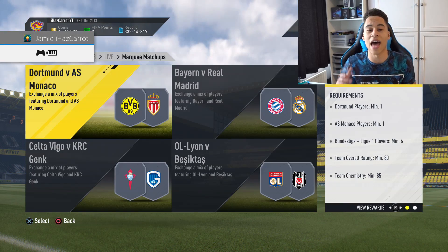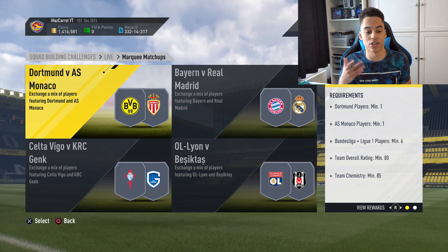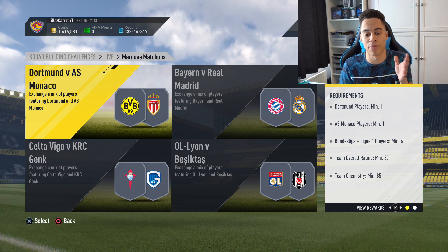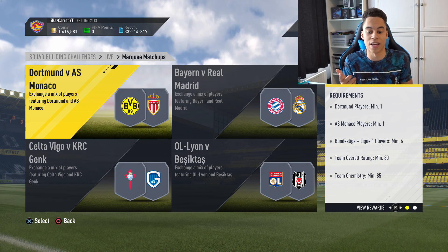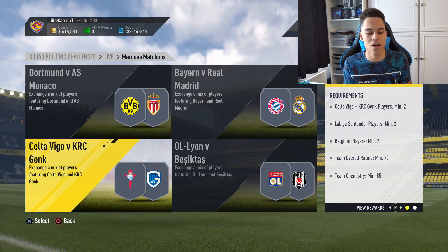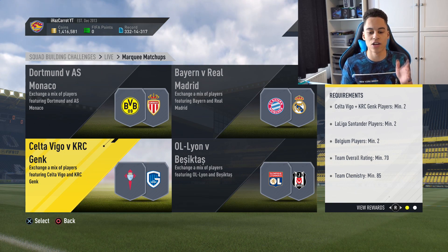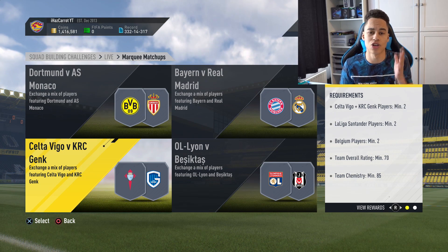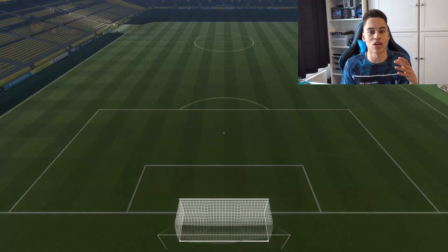All you need to do is head onto the challenge and look at the requirements for each of the teams. You want to look at the lower teams which could be easily price-fixed. We have Dortmund versus Monaco - big teams, prices could go up but may not be price-fixed. Then there's a better one: Celta Vigo versus KRC. Here the requirements are two players from both clubs, minimum two Belgian players, and two players from La Liga - those are four sniping filters right off the bat.